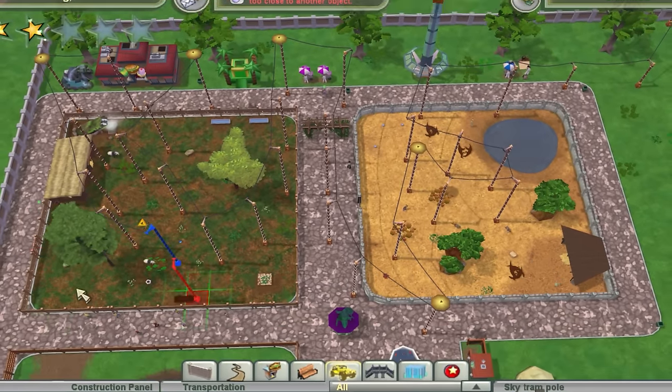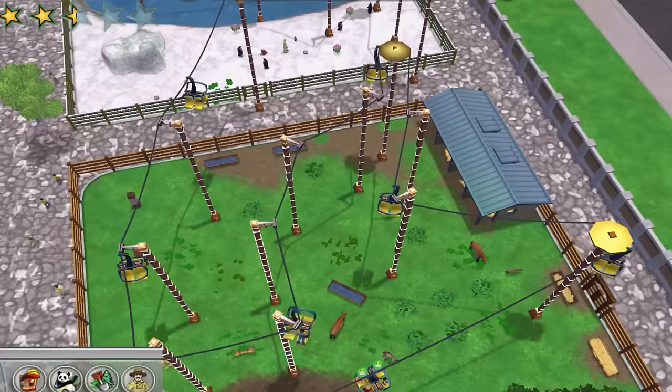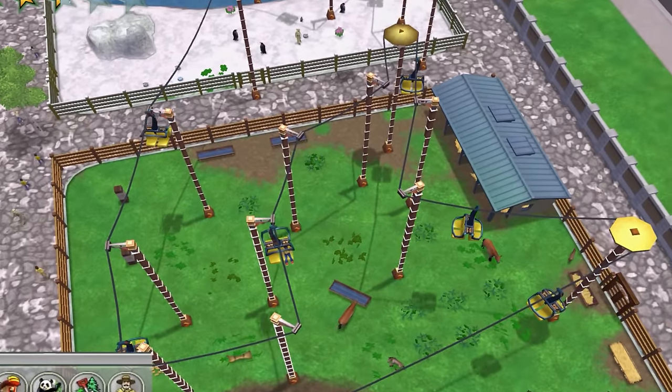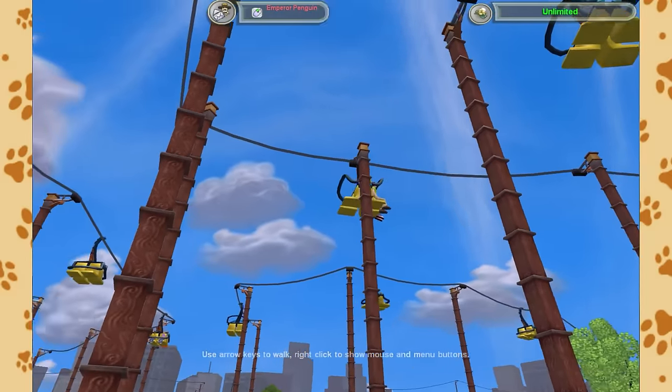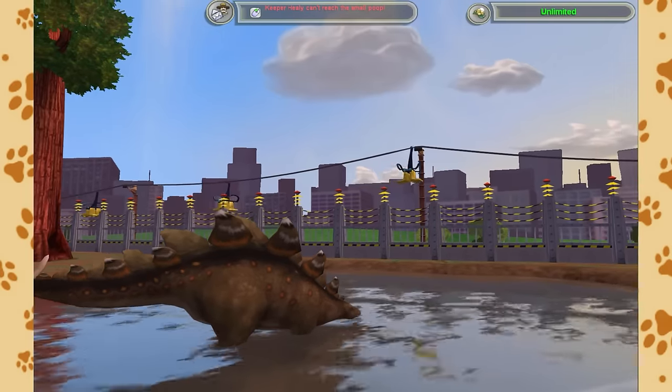At least we can spam telegraph poles all over Stringworld to make sure they never get a moment's peace. And altogether this was the kick that Sooty's Zoo really needed - the money started raking in, the star ratings began to climb, and the zoo went from strength to strength.